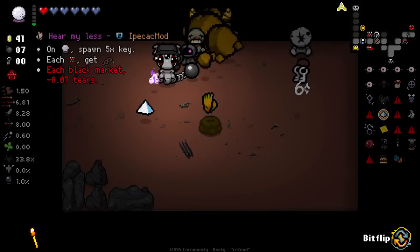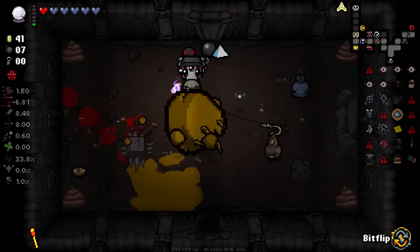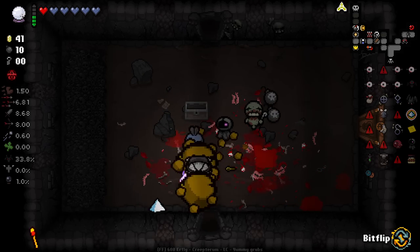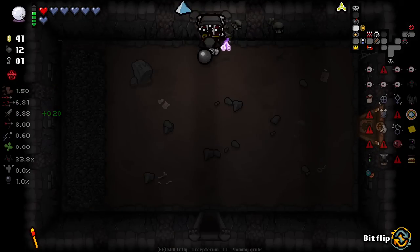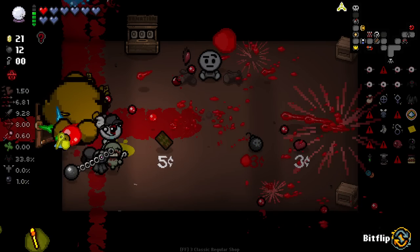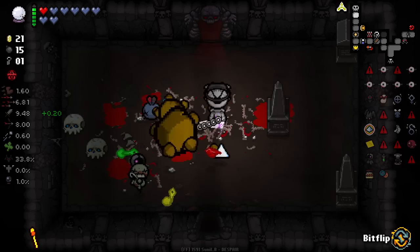On active use, spawn five keys each black market - okay we might as well do that. We get five keys every time we use our active, which is decent. This is slightly painful, the shot speed is just so bad - we need something that's going to give us a ton of shot speed. So many bombs! I definitely need keys right now. Soul heart, thank you. Plus one speed on soul heart pickup, seven batteries - that could lead to some interesting stuff with our active item. That could lead to some infinite loops.